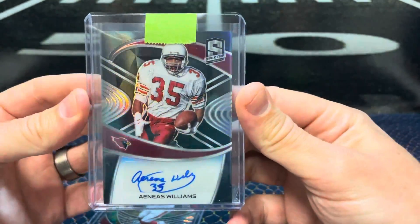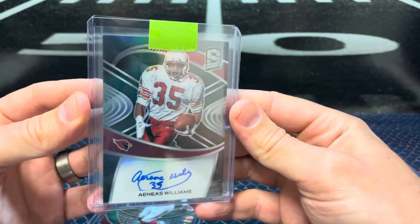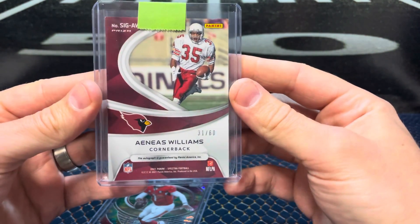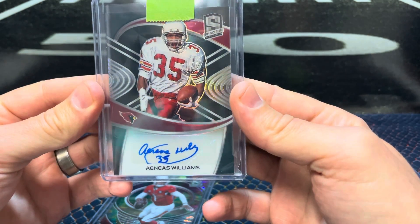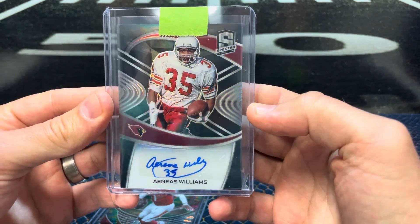Next we have Aeneas Williams — Throwback auto, out of 60. He went off the sticker with his auto there, but I would imagine most of them may be like that.